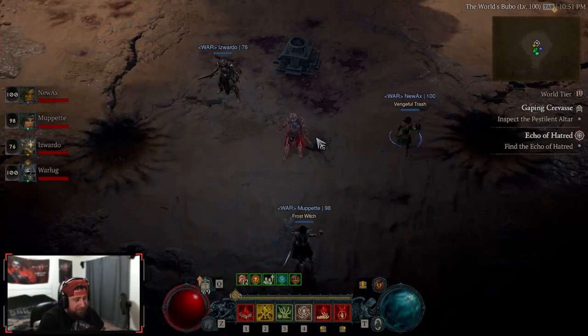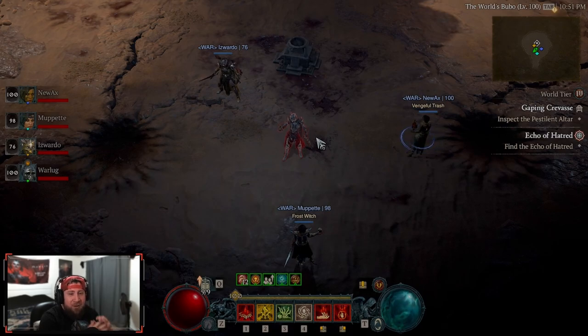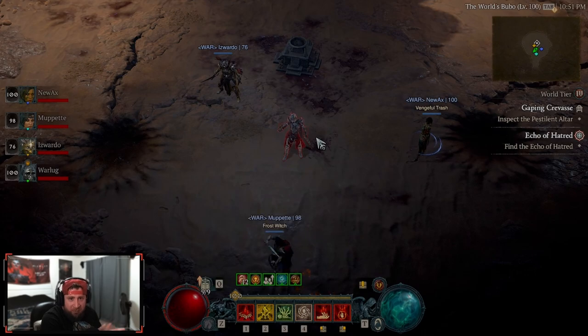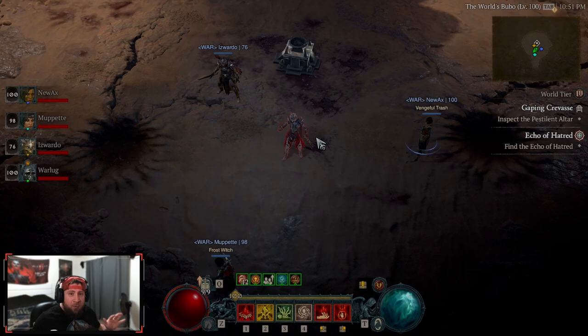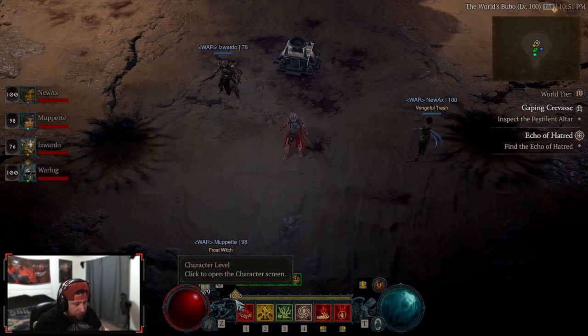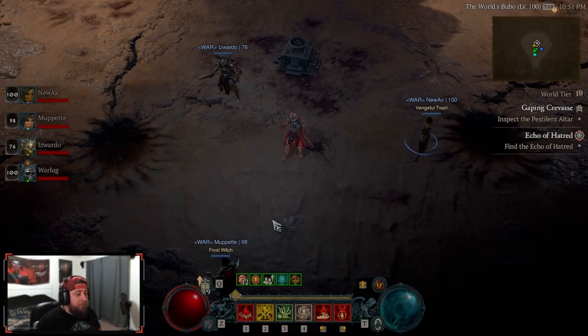Welcome back to the channel. We are finally on our five out of five uber boss challenge - we are finally on Durial, the final boss. I have not seen any footage of Durial fights, I do not know any of his mechanics, I'm going in completely blind. We finally hit level 100 in about 40 hours, which is pretty cool and a very big mark considering the experience changes. We got our blood surge necromancer ready to go.